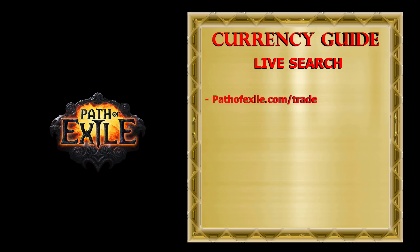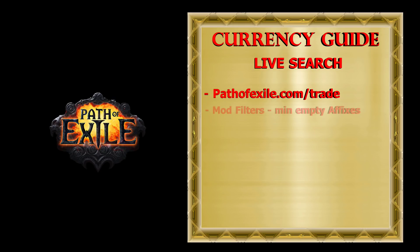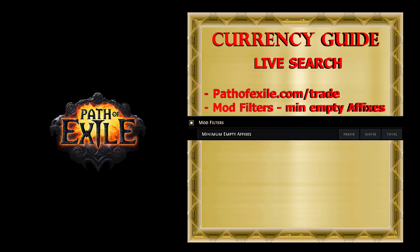Beside poe.trade, you can use the trading page on the official Path of Exile website, which I prefer because of one special mod filter that lets you set a minimum number of empty affixes for prefix and suffix. In Betrayal League, with the help of this mod filter, I was able to buy a huge number of cheap boots, gloves, helmets, and all other kinds of items.